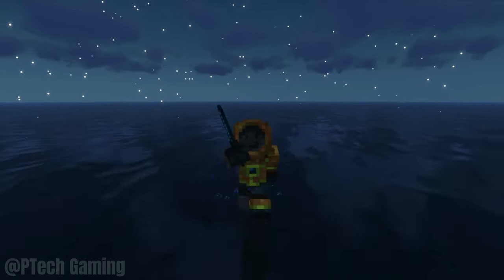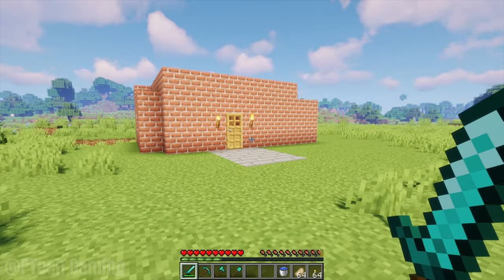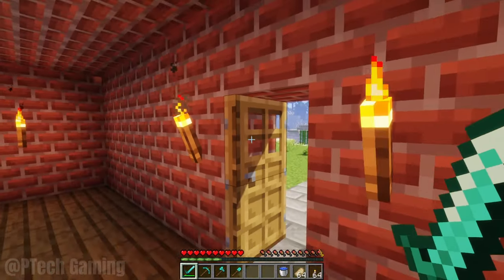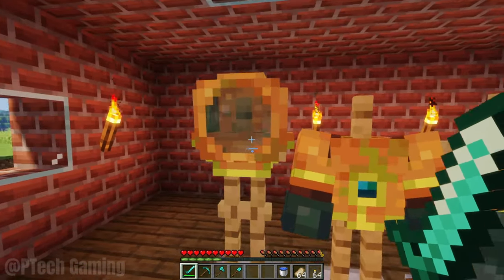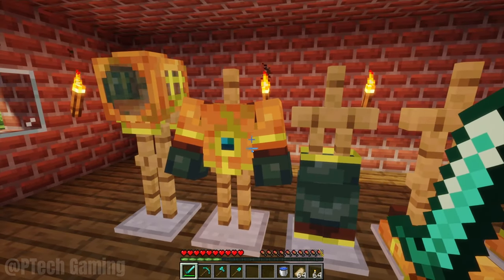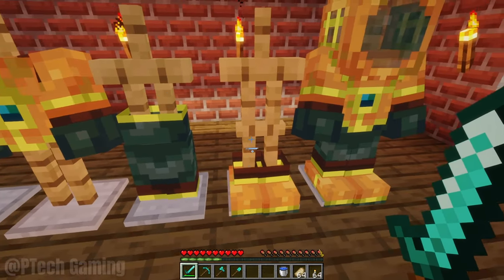This mod gives players the use of a scuba diving gear set. It's very useful, especially when navigating underwater. The mod will give you four pieces: a headgear, chest piece, leggings, and boots.